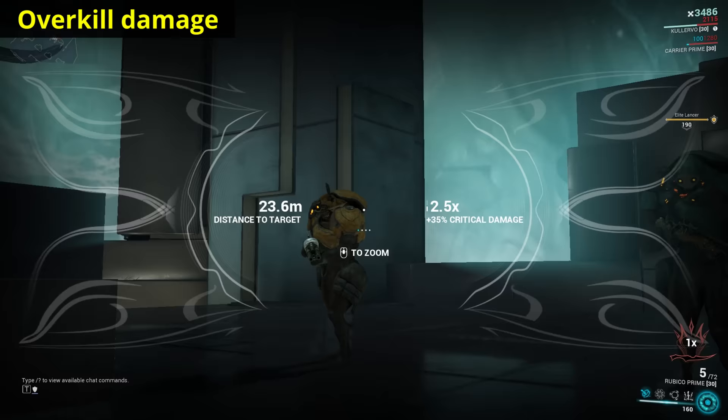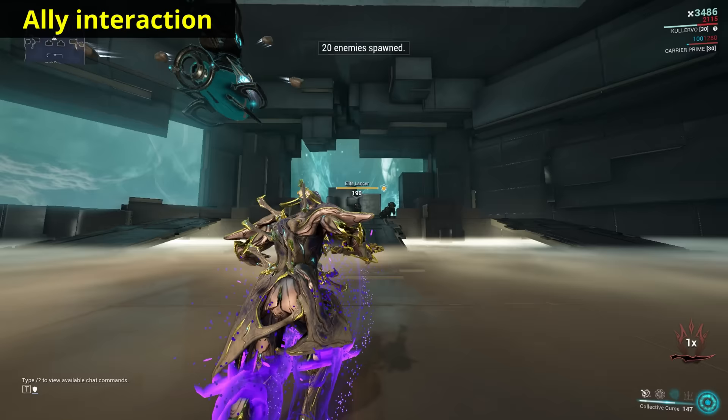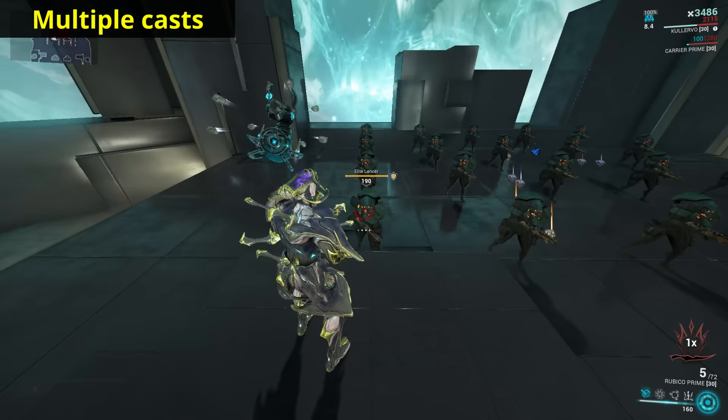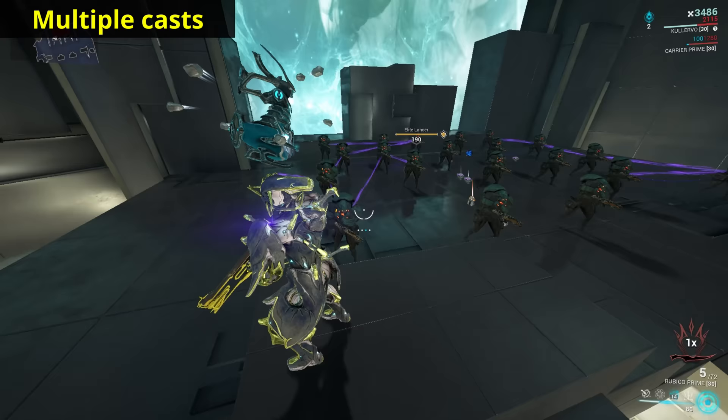Status effects are not spread through the curse, but the damage of those effects does get spread. The damage carried over is based on the damage pop-up you see, not just the enemy's remaining hit points — so if you hit an enemy with 100 HP for 1,000,000 damage, the shared damage is based on the 1,000,000, not the 100. All of Kalevo's own attacks including guns, melee, and abilities will chain through the curse, but damage dealt by companions or allies cannot chain. If you cast the curse twice and link two groups, dealing damage to one group will affect the second group as well, so long as there's at least one link between them. If the two groups are completely disconnected, damaging one will not hurt the other.